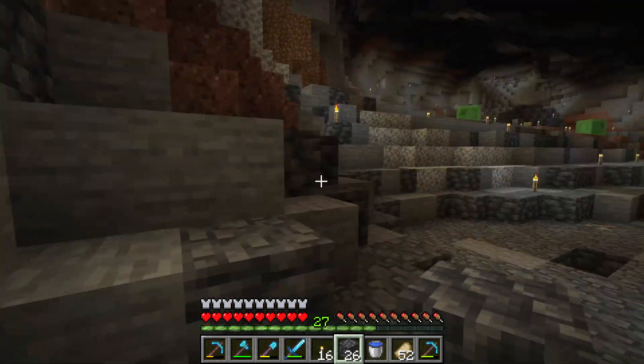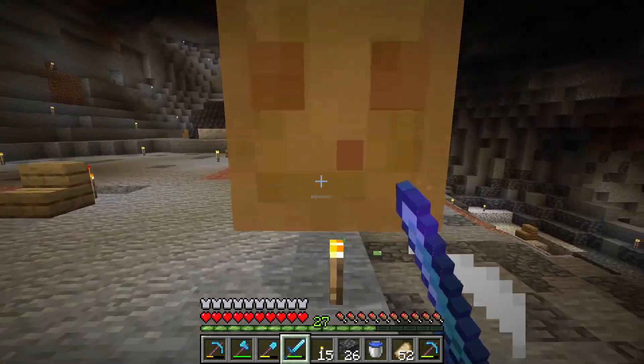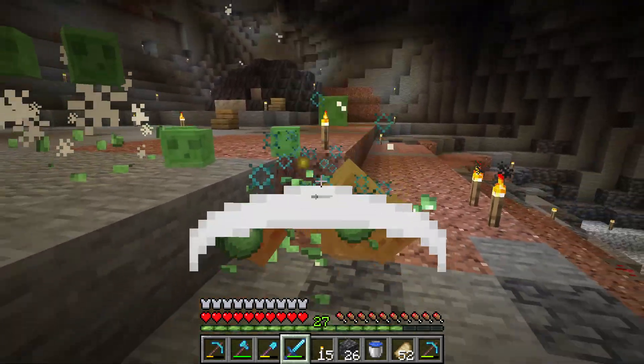I like to put torches all around my mines or the caves to make sure the monsters do not spawn. But the slimes, they spawn even if you put torches everywhere.